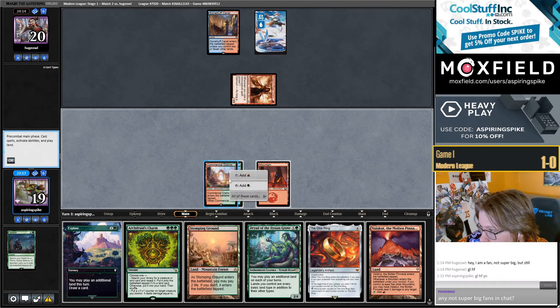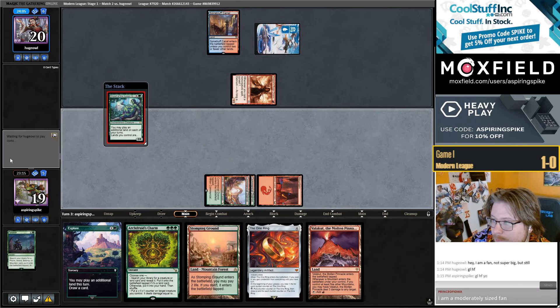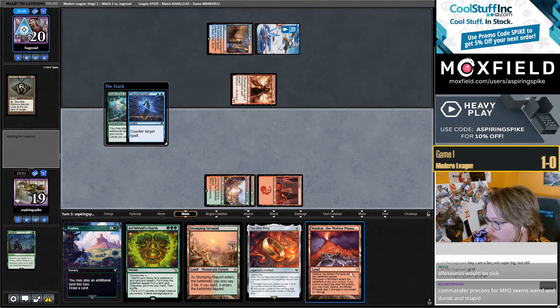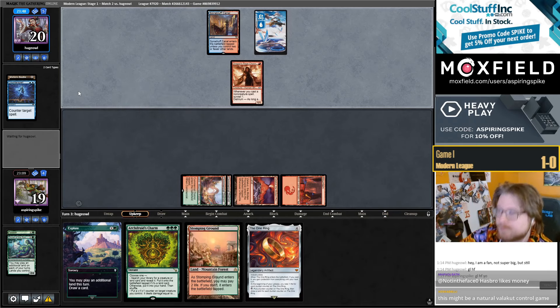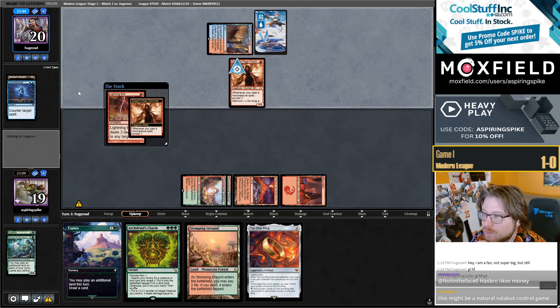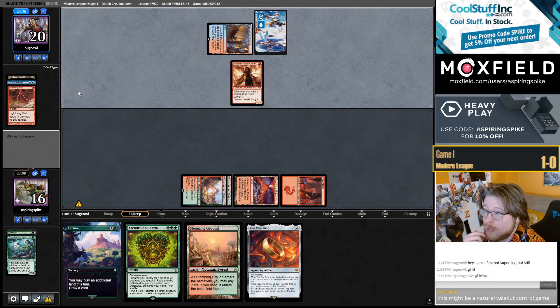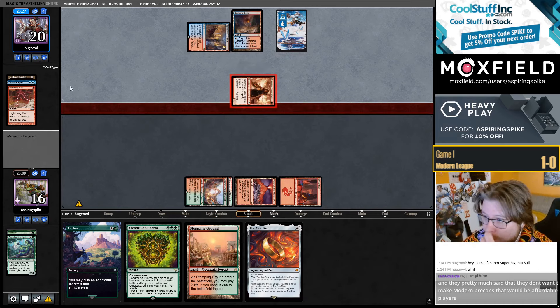I think I'm just gonna cast Dryad — I think this is a good Counterspell bait. Upkeep bolt me. So this means they're likely looking for a land and don't have a Counterspell in their hand. They kept a card on top, so I'm expecting to see a land hit the battlefield. They could have Spell Pierce, but I think they just never have Counterspell here if they're going to upkeep bolt.